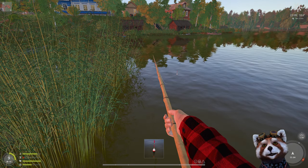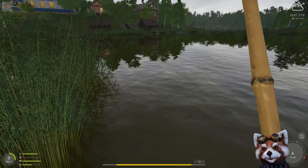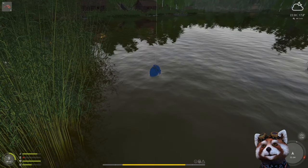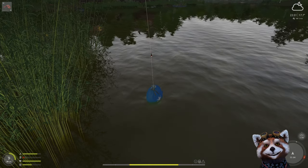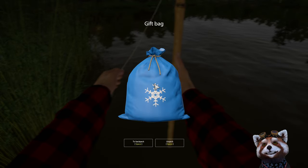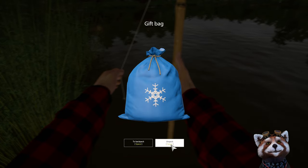My recommendation is to run a small hook - the smaller the better - so we have the best chance of that fish converting to a prize. This one looks nice and heavy, I reckon it might be a prize. There it is! Second cast and we've got a prize - let's put out the net and scoop up that gift bag.